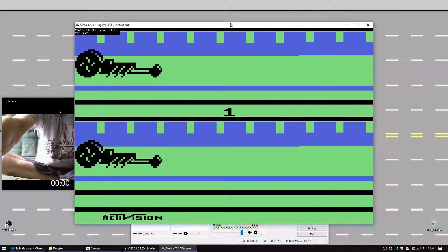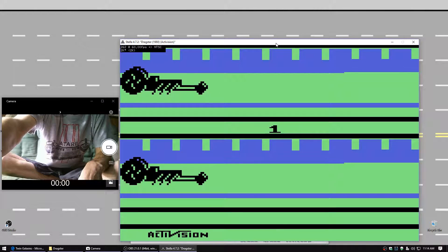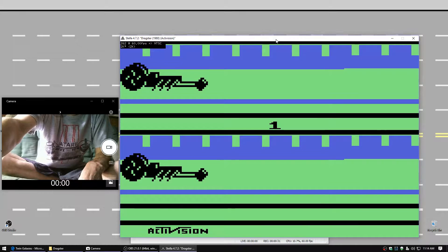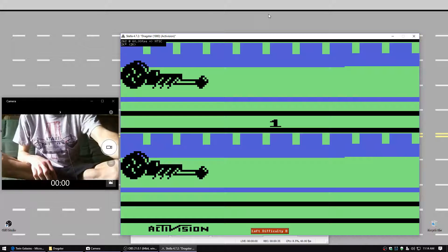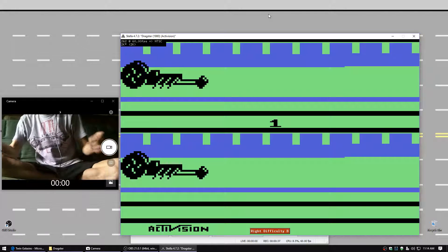Top left corner: 262 at 60 frames per second, NTSC, 2K. Left side difficulty B, right side difficulty B.